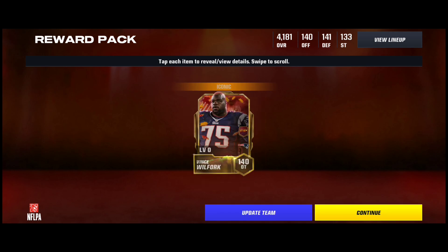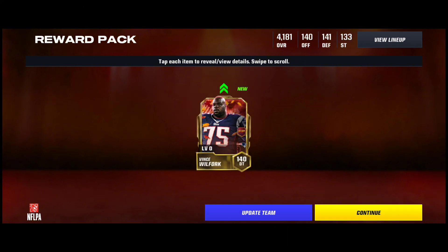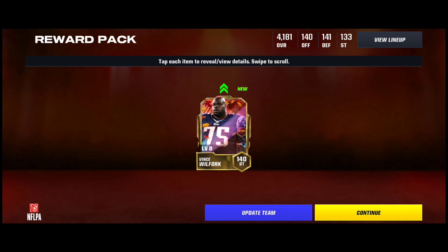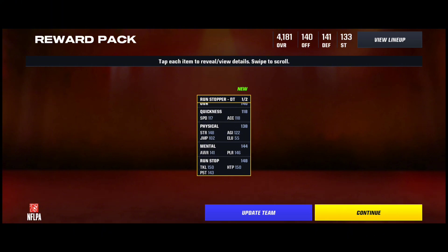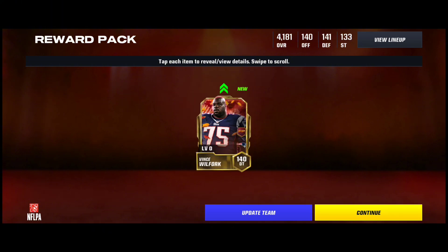140 Vince Wilfork. Okay, that looks good. Let's go — I love to see that. 117 speed — he's not the fastest because he's a big man, obviously. But 141 awareness, 150 tackle, 150 hit power. Don't go in front of this man — he will pop you loose. That's the biggest D tackle I've ever seen.